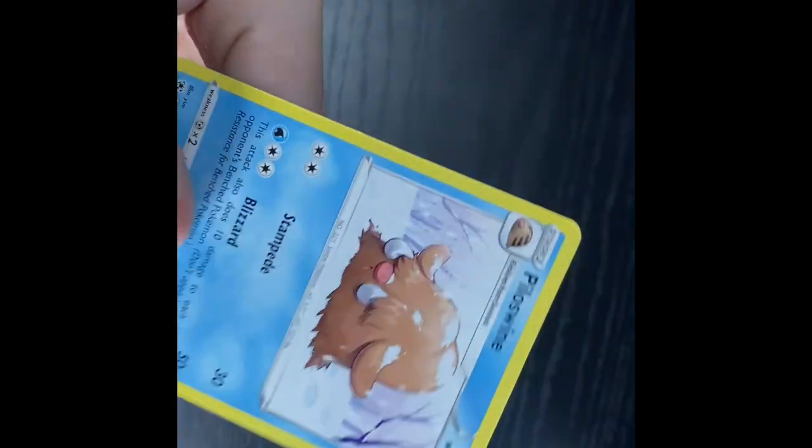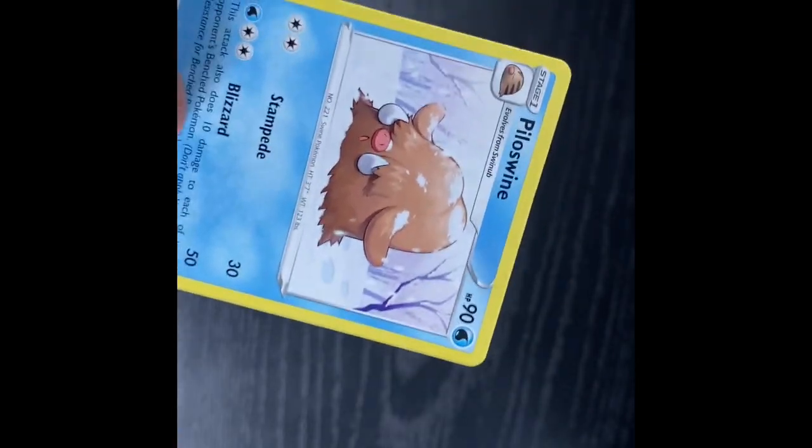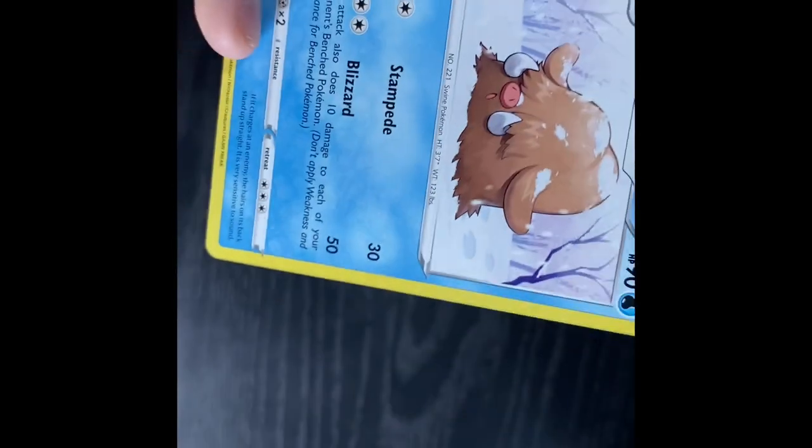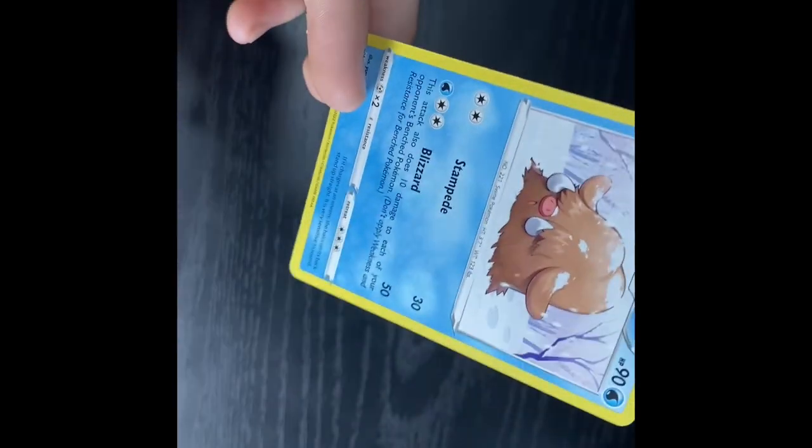Bergmite — because how big this thing is. Do you know that in real life, this thing's like bigger than four feet? This thing's like an iceberg for real. And so is Articuno. Now this typing kind of confused me. Palossand — why are you a water type? I feel like you're fighting, because you have Stampede. I actually don't know, but I don't feel like it should be water. I feel like Pokemon cards should have an ice type, because Glaceon is also a water type.